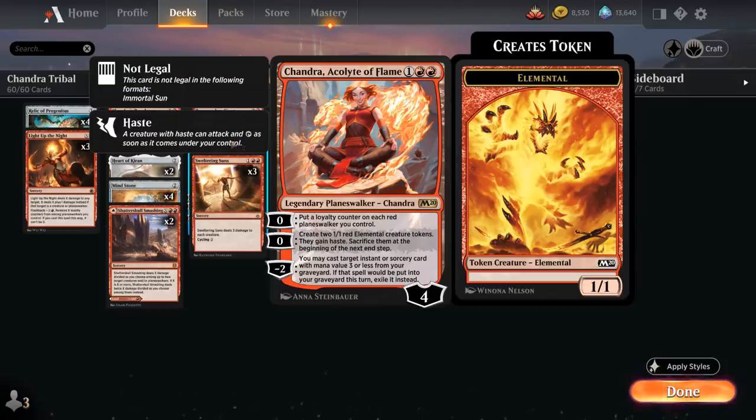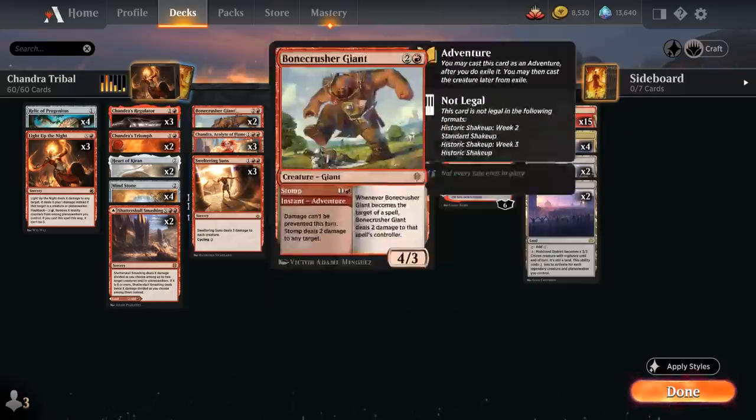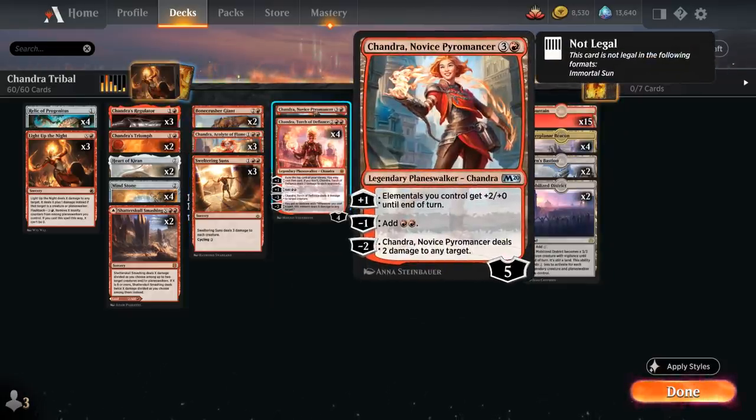Acolyte of Flame's second 0 ability generates two 1/1 red elemental creature tokens with haste that get sacrificed at end of turn. Her minus-2 lets us cast a target instant or sorcery with mana value 3 or less from our graveyard, then exiles it — so we can replay removal spells. Acolyte of Flame combines very nicely with Novice Pyromancer, whose plus-1 gives elementals we control +2/+0 until end of turn.